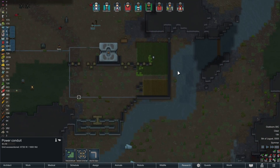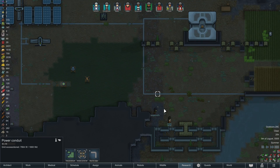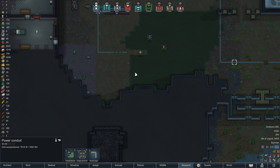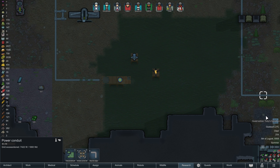If that space thing was confusing at all, we're running a mod called Save Our Ship which lets you build spaceships and actually fly in space and stuff, and I think there's even like space battles now. Just kind of neat.